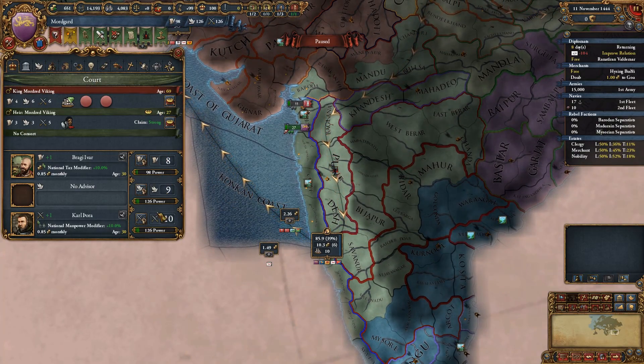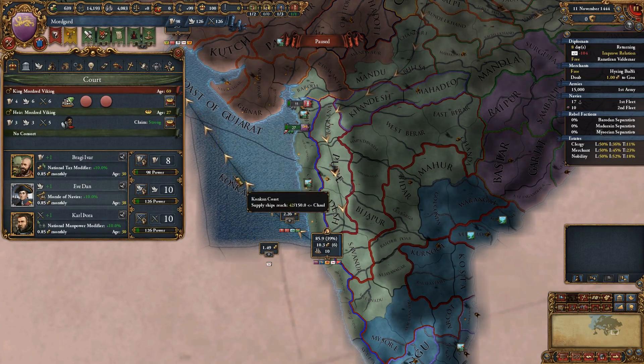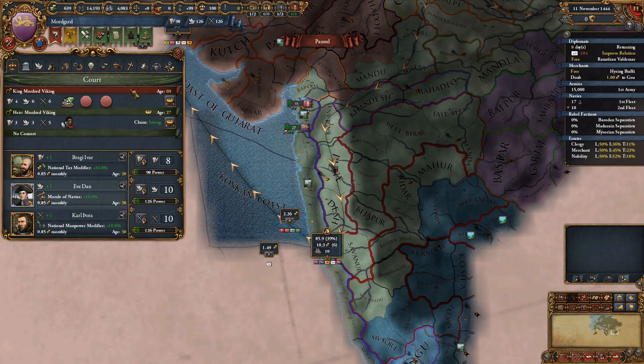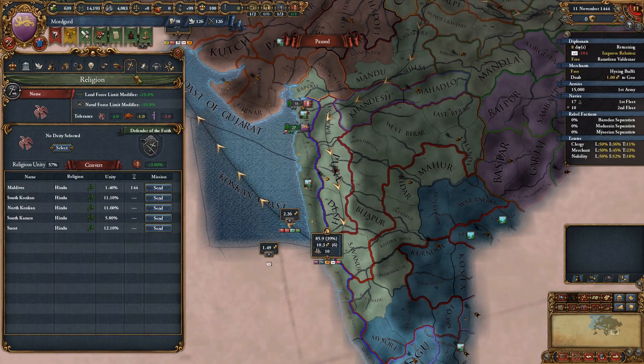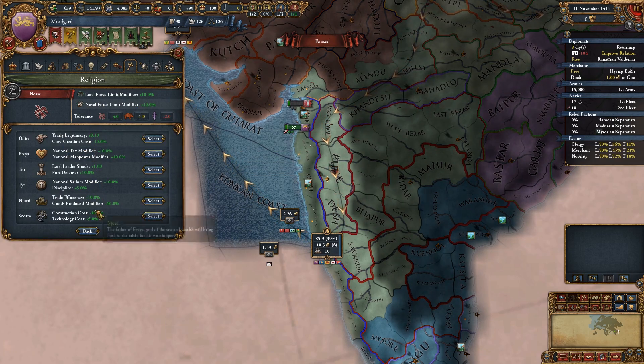Thanks to our reduction in wages we could probably get a third advisor. Monarch points are going to be important for us. We have the navigator which means our ships are even more durable - our navy's going to kick ass. Unfortunately it's not going to be much use to us initially.